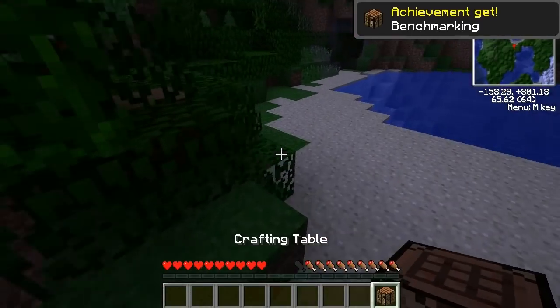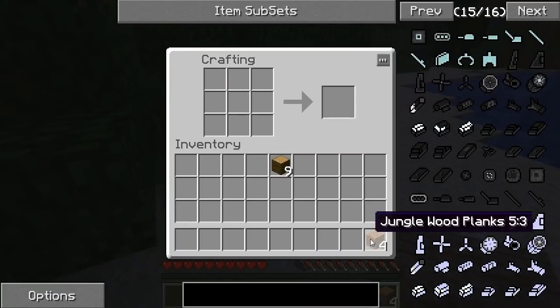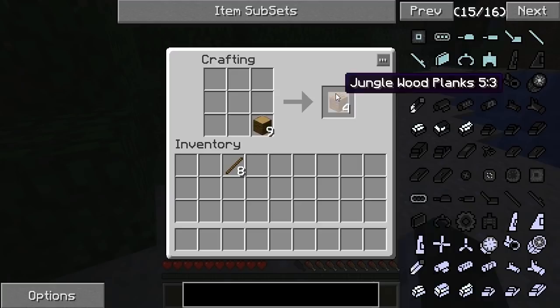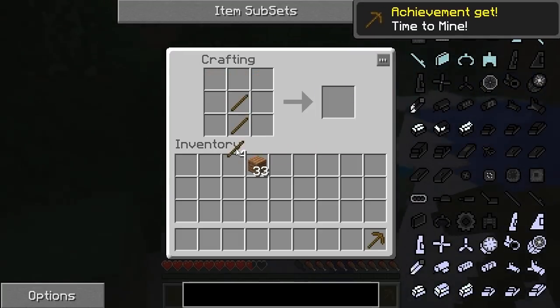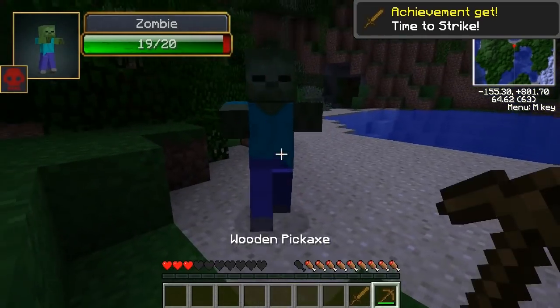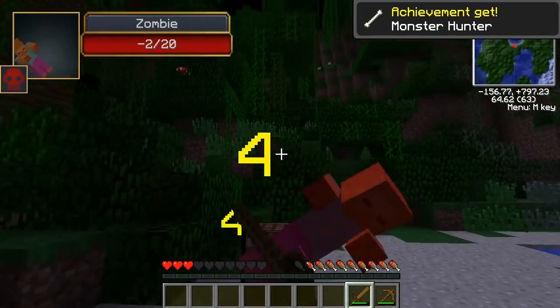I'm gonna go on a food hunt — there's some cows over here. If you guys have any suggestions for mods be sure to let us know, because we only have about 14. Oh god, a zombie! Give me the sword! Hopefully this will be a proper mod pack — we're working on it right now guys.